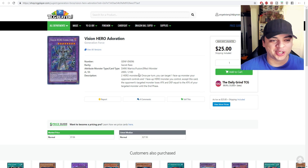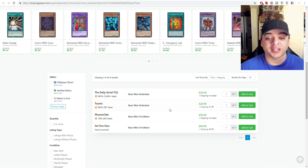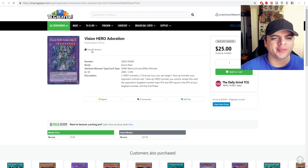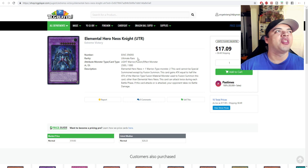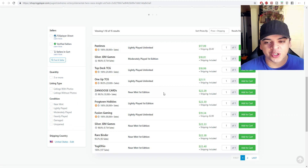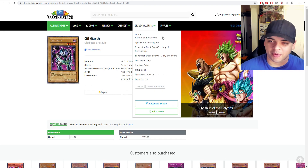Vision Hero Adoration has a market price of $7, but realistically it's $25, and first edition is $50 — double the price. It originally came out in Generation Force, then in Battle of Legends: Revenge where that version is about $2. Moving on, Elemental Hero Neos Knight has a $10 market price. Unlimited versions are about $17 and first edition versions are $22. Heroes will always spike high in value.